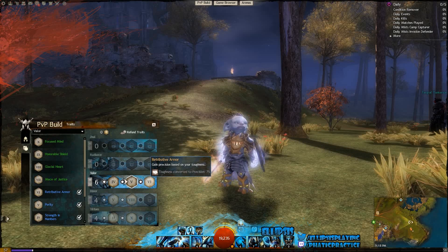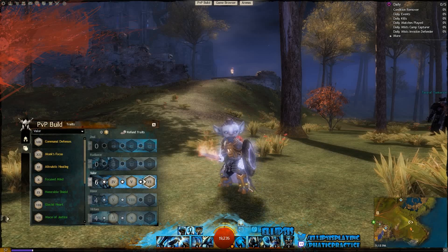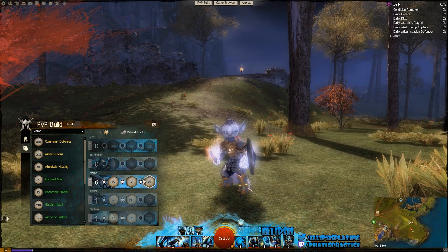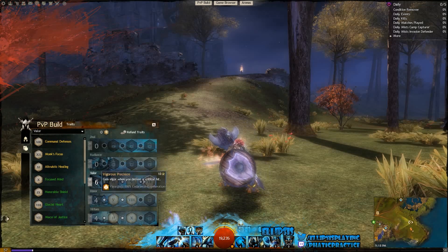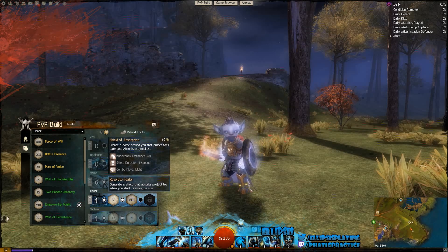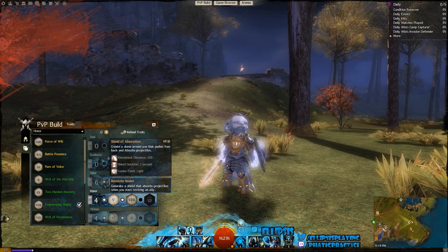Moving on, we're going to be getting Retributive Armor. We're going to be getting three of these adept traits, which is really, really weird to be seeing in a build, but trust me, it's been working really well — you'll see that in the gameplay I'm going to be showing you later. Moving down into the Honor tree, we are going to be taking Resolute Healer. When you start resurrecting a teammate or a downed ally, you're going to be creating a Shield of Absorption, which knocks back and also absorbs projectiles. This is going to be a relatively team-support build, as you can see from this and Strength in Numbers.